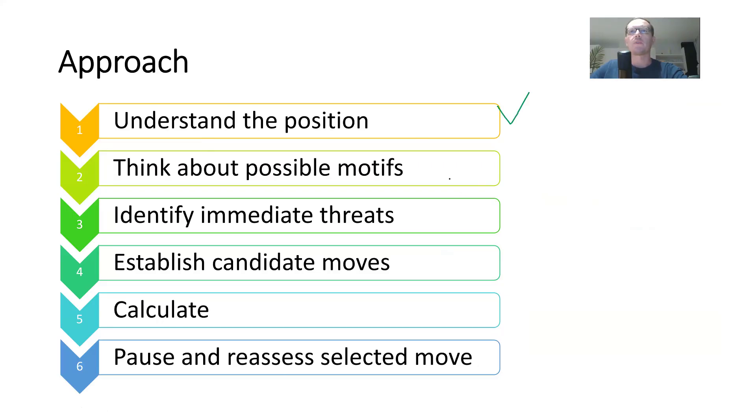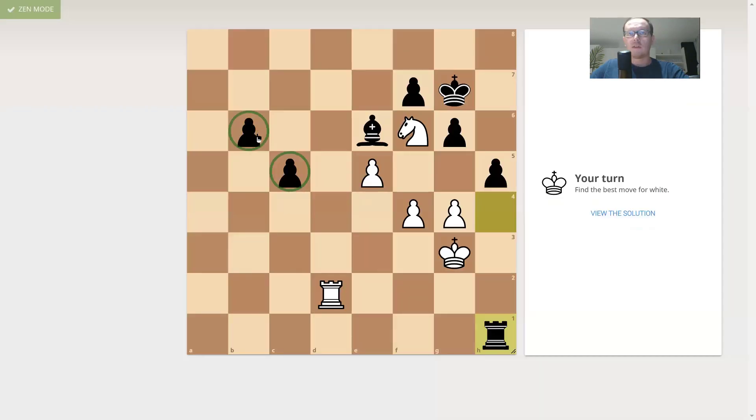Moving on to step number two: thinking about possible motives. We are two pawns down and it doesn't seem like we can win additional material, so the motive of this puzzle is checkmating — that's the only way to win in this situation. We need to somehow create a mating net. If we put the rook on g8, there is only one field for the king to escape: h6. So we need to think about how to prevent the black king from escaping to h6.